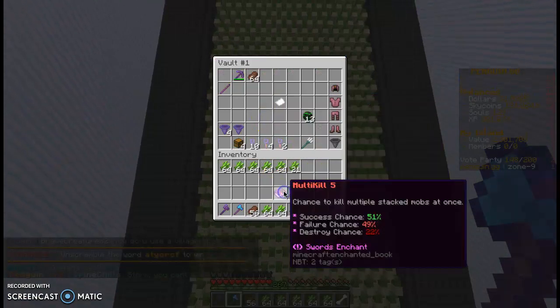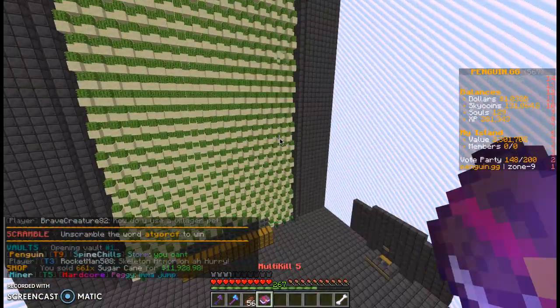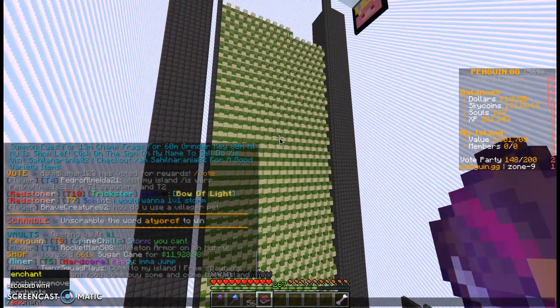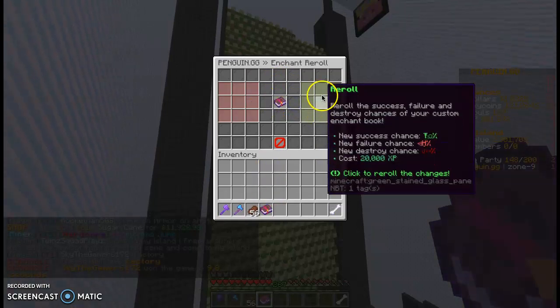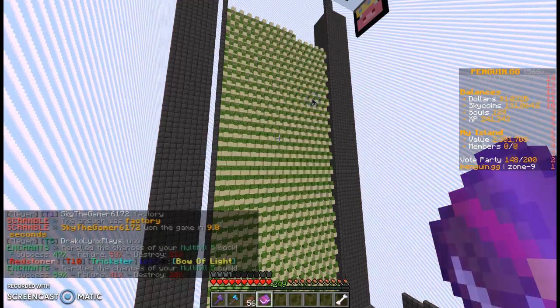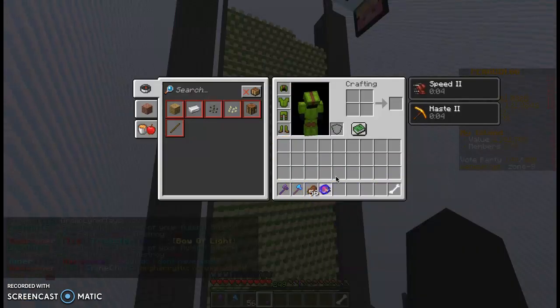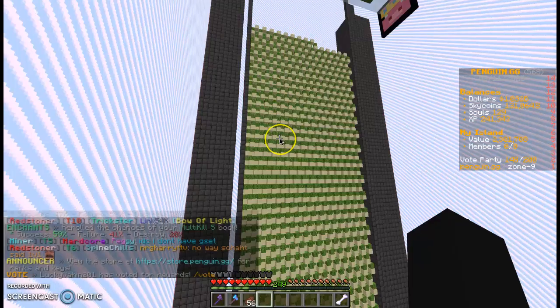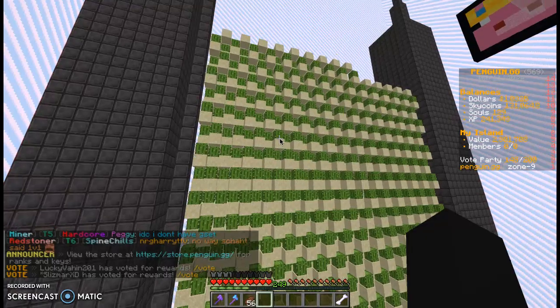While farming those layers, y'all might have noticed that my amount of money has gone up and down. At one point it was at 1.3 mil and I purchased a multi-kill five book, which I will be re-rolling. I'll re-roll right now — hopefully getting better chances. Nope, worst chance. Give me something good. Okay, that's better chance — I'm actually going to keep it there. That's a good, good, good chance right there. Pretty simple episode today.